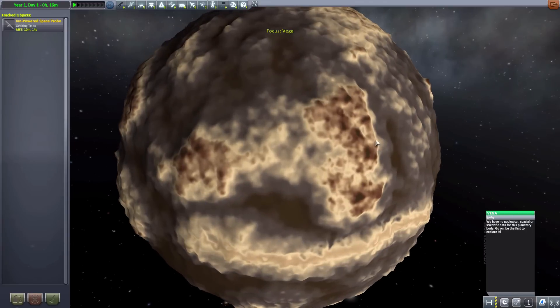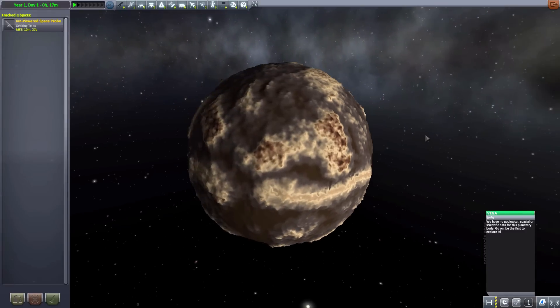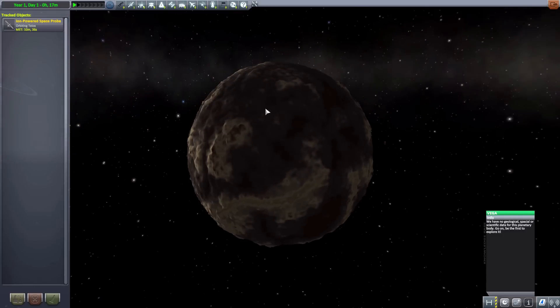As for its next moon, we have Vega, which we have no geological, spatial, or scientific data for this planetary body. Go on, be the first to explore it. That is pretty much that for Vega — it's a small dust ball with extreme elevations, according to my other list from the forum page. But yeah, quite a cool little moon there, and it would definitely be quite interesting to land on.